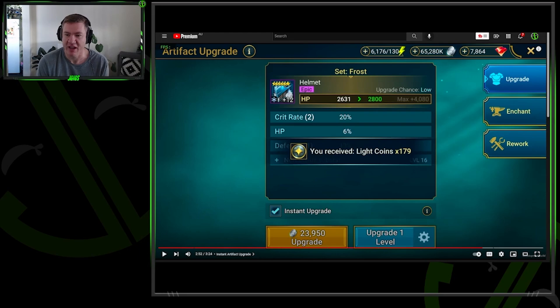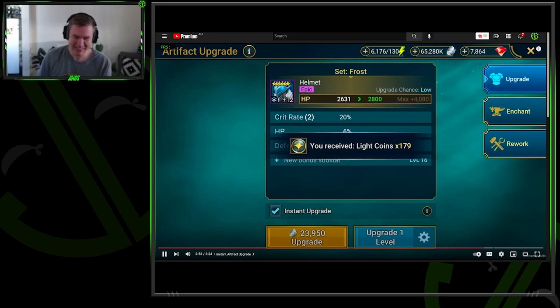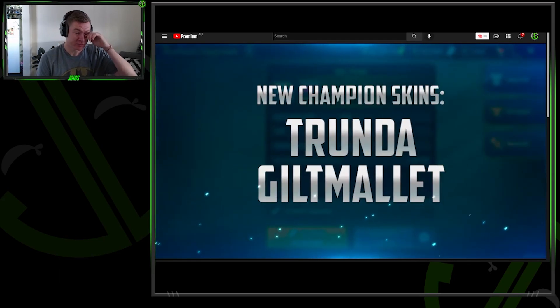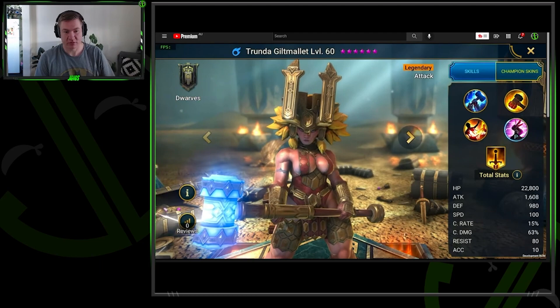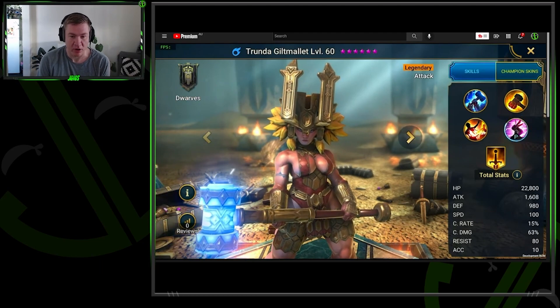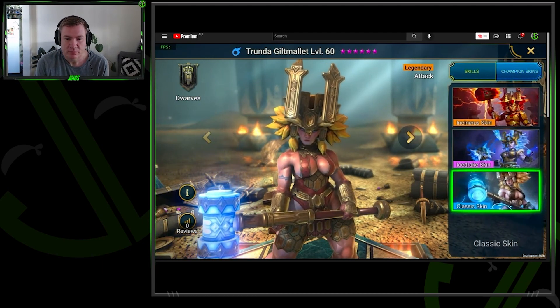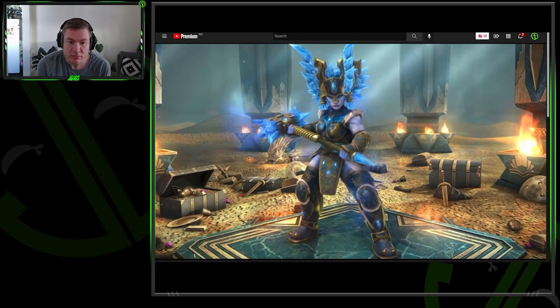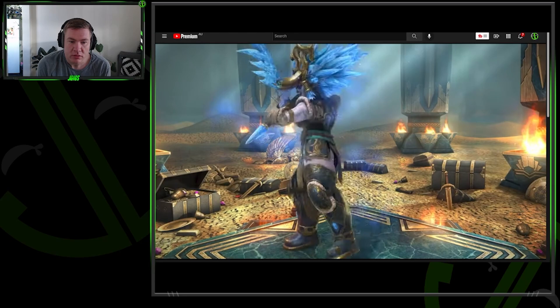They had enough of being embarrassed that a community member made software — RSL Helper — that's better than anything they've ever done. They're basically like, 'time to start taking some of his ideas.' They really ought to just give him some money and make RSL Helper part of the game. They promised they'd keep working on it. Regardless, the instant upgrade option is a welcome addition — you can still watch it unfold if you really want to.